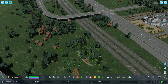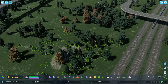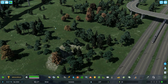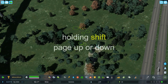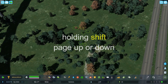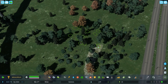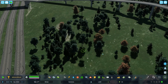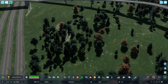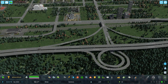If you move a bunch of trees and they are not level to the ground, you can raise those up. Hold down Shift and just press Page Up and you'll see those trees come up. It's because they were on a mountain or a hill before you moved them.